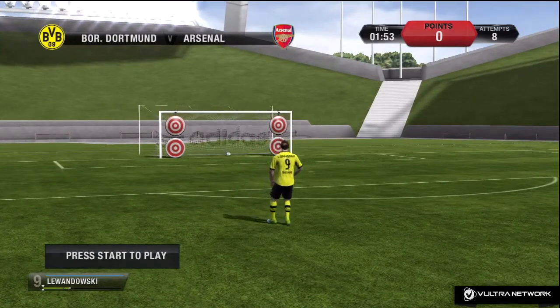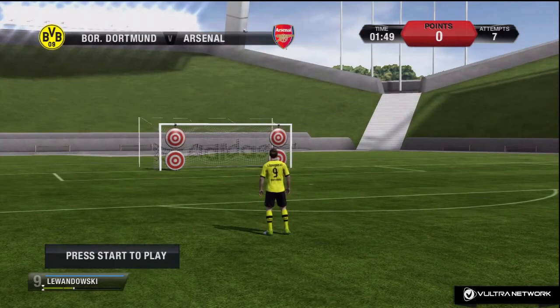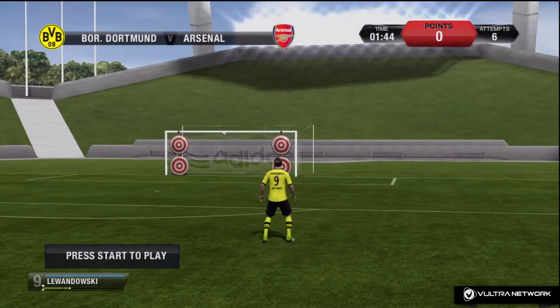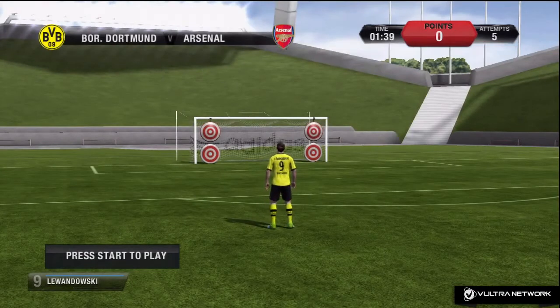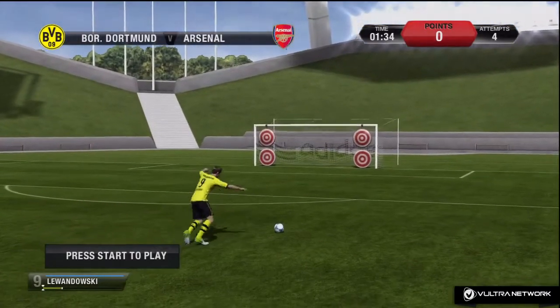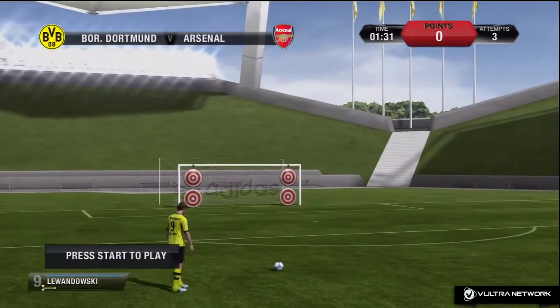The free kick challenge was a good one to help practice free kicks. All you've got to do is hit the targets — the ball is placed randomly in different directions and you can choose how you want to shoot. You can finesse shot, shoot from far away, chip, or pass it down the line — it's really fun.